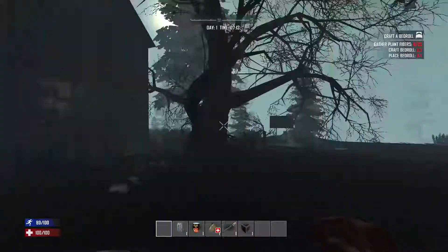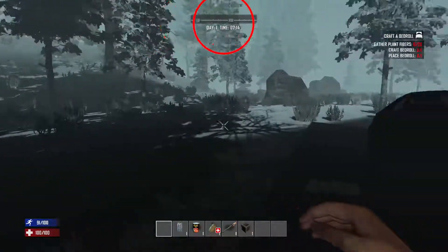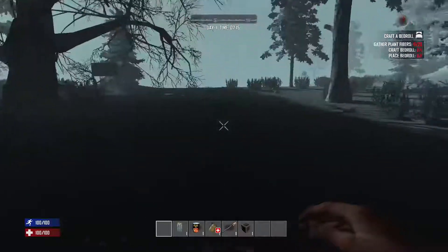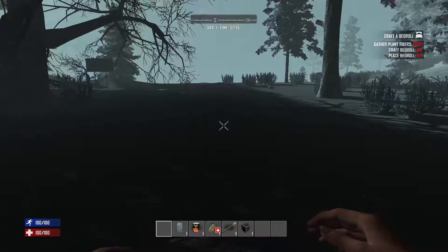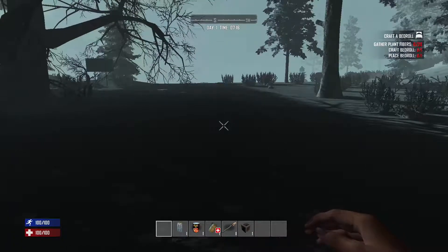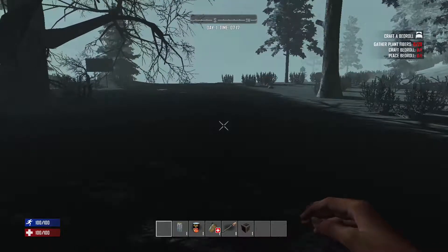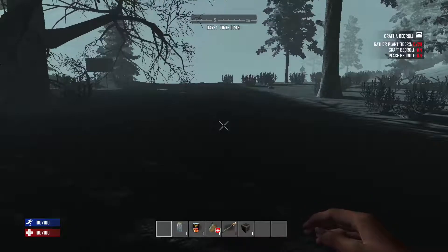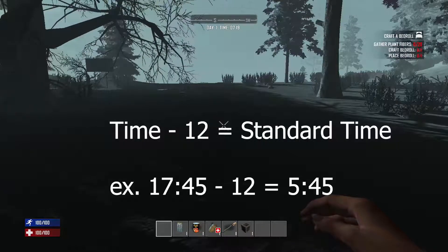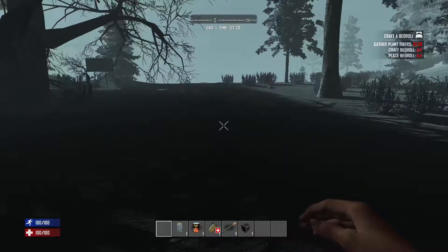At the very top of our screen is the compass showing north, east, west, and south. Right below that shows the day and time — we're on day one, time is 7:16. That time clock is in military time, so after 12 it goes 13, 14, 15, and so on. If you don't know military time, just minus 12 from whatever the time shows — so 13 minus 12 equals 1.